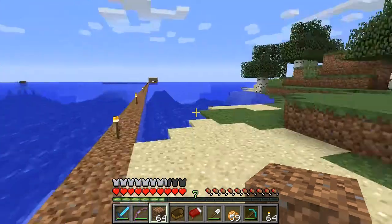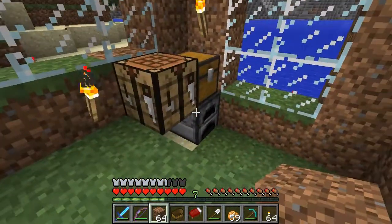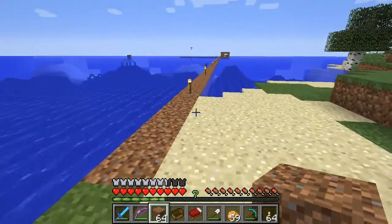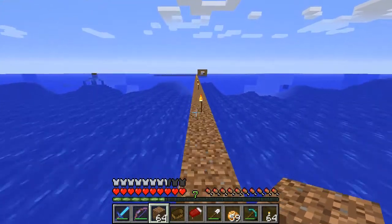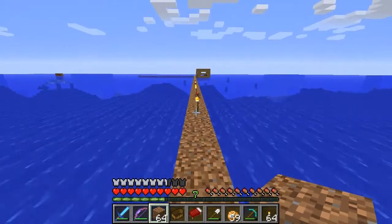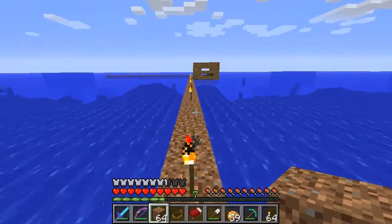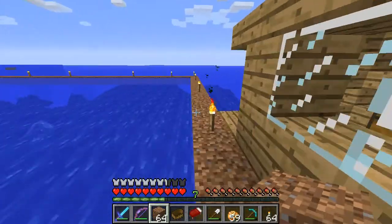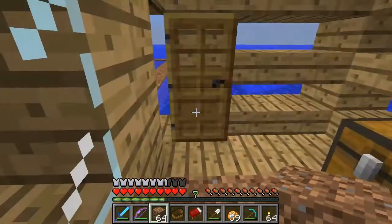So what I need to do — I think we're okay up till there. I think that's where it can't get to us, so I should be all right running across here. It's past here that's the problem, which is where we'll need to take the invisibility. I was going to take all my stuff off, and I need to sleep here because I've been camping out.